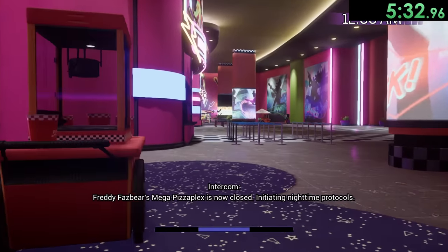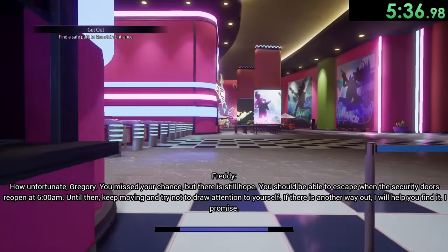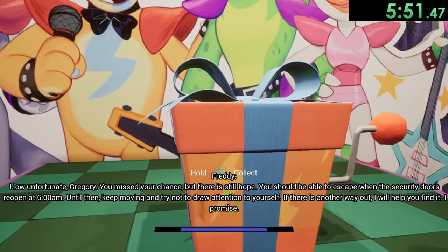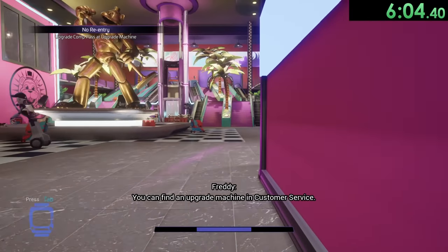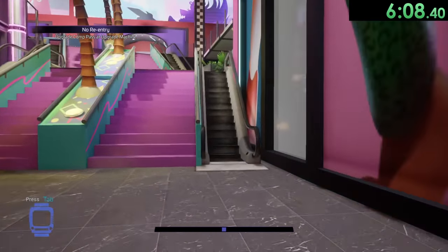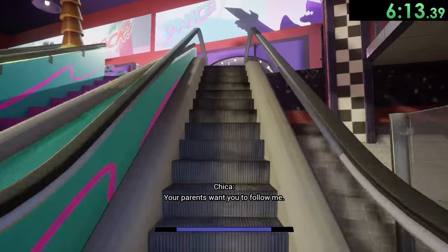We made it to the front of the pizza plex, but of course right as we make it here it's going to close down. So looks like we're gonna have to stay here for six more hours. Now to start preparing for our extended stay we get this present which is going to be a complimentary entry pass. Then we go back over to these entry gates and walk through there. We can see Chica is very close, but as long as we're playing this smart she's not gonna be able to get us — we take the same path every single time and she won't even see us.